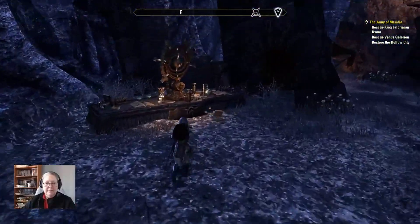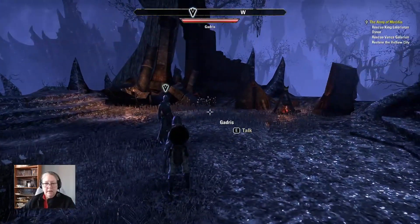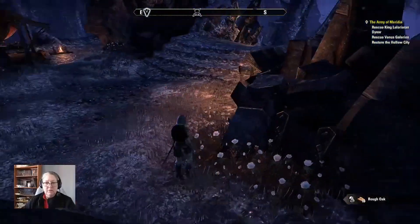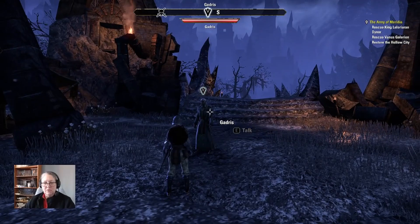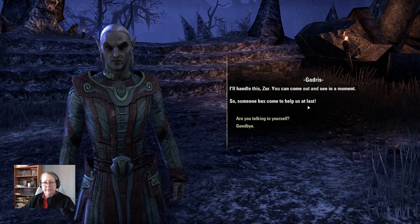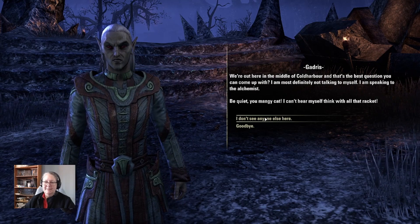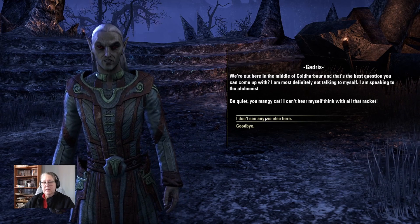We are definitely here. We can't go on like this. Just grab the heavy crate — heavy crates are similar to heavy sacks, but Cold Harbour style. Let us commence this episode's adventure. Gadris: 'I'll handle this, sir. You can come out and see in a moment.' Someone has come to help us at last. 'Are you talking to yourself?' We're out here in the middle of Cold Harbour, and that's the best question you can come up with?